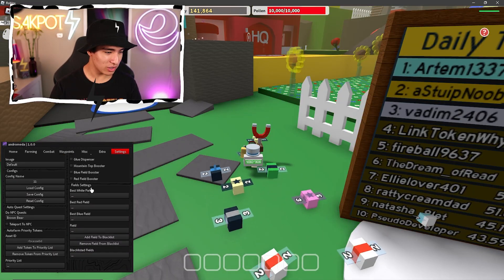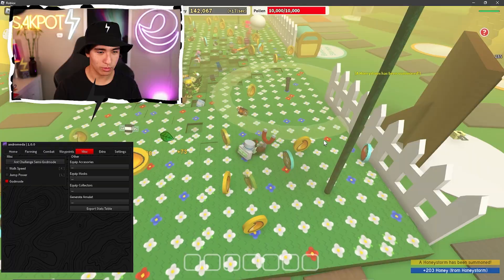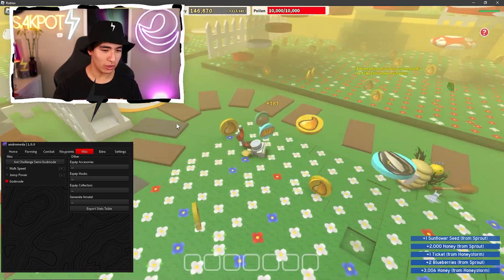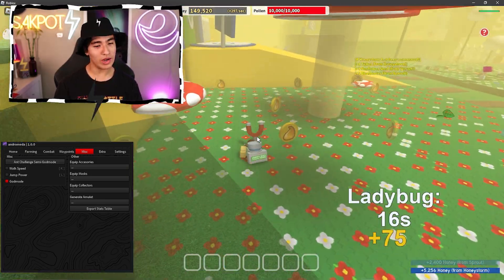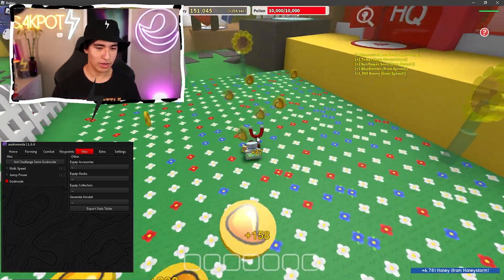You can also grab a token by putting in the asset ID, or do auto dispensers by entering them here. Let's try honey storm — does that give me lots of money? Oh yeah, look at all that! Grab that honey. The walk speed is really useful right now — look how fast I'm walking around. Oh no, it ended.